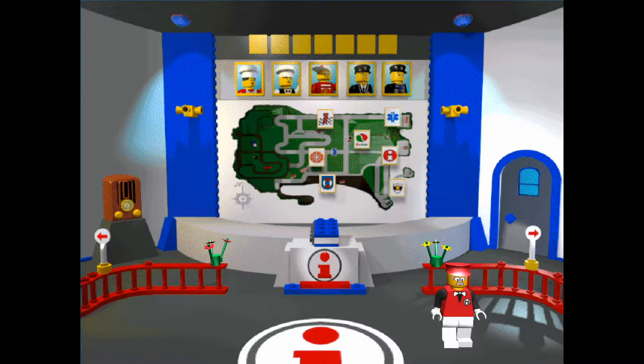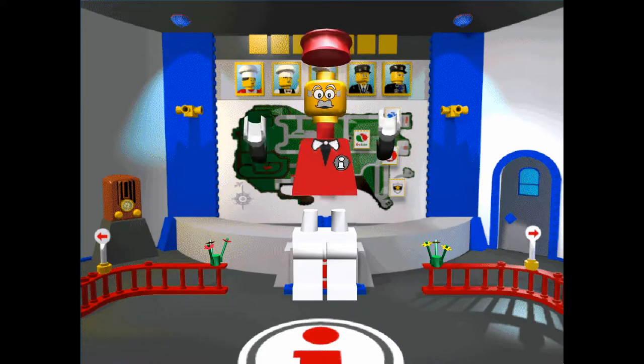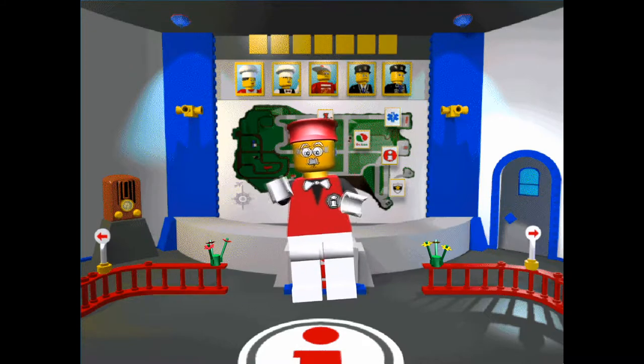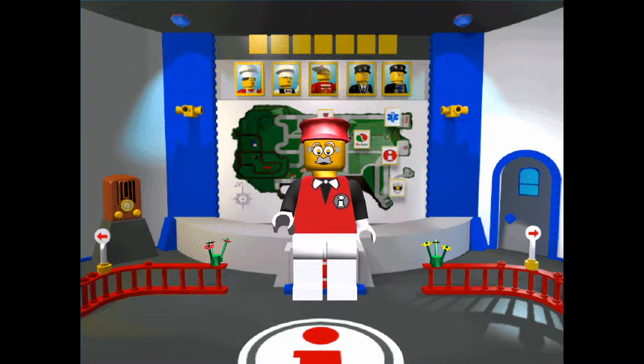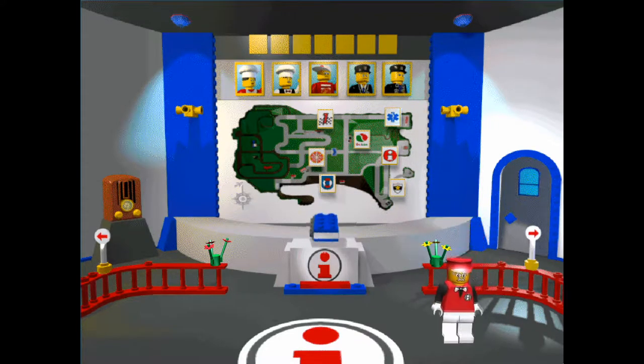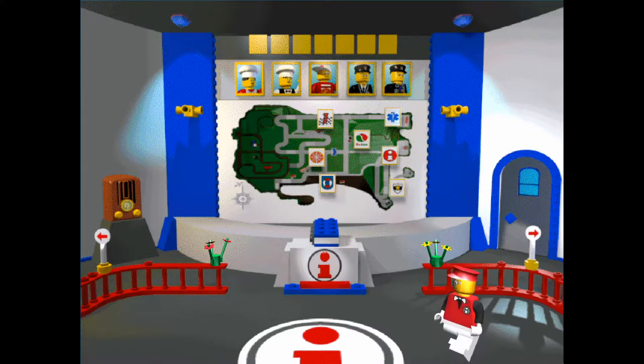Lego Island is a non-linear game with a somewhat limited open-world concept. Right from the start we can tell what tone this game is going to be. After the intro cinematic, we are greeted by the Info-Maniac, the main character that acts as an in-game tutorial while you play. His actions are erratic and all over the place — exactly what a kid with ADD in the 90s needed. In Lego Island, you play as one of five characters, each with their own personal backstory.